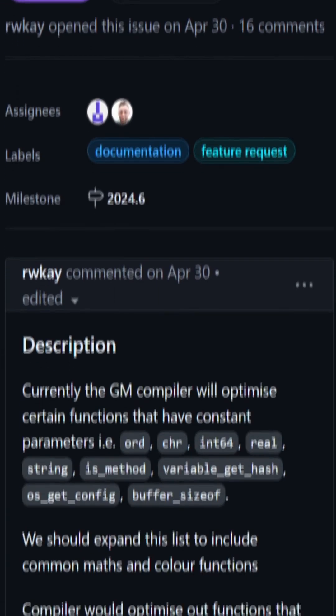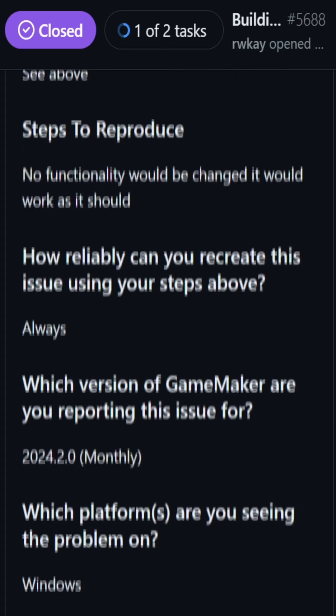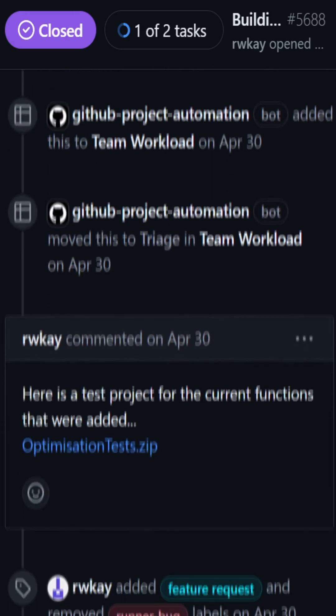There were a handful of functions in the past which could be evaluated at compile time if they were passed constant arguments. This included basic arithmetic and logical operations and a few miscellaneous functions such as os_get_config.